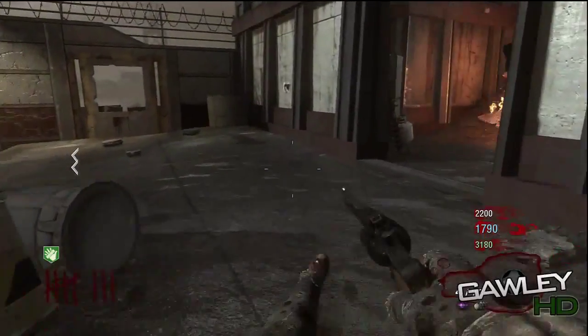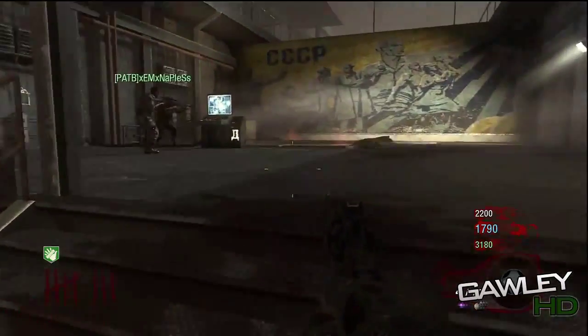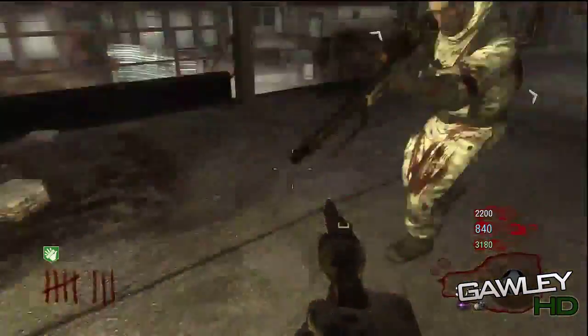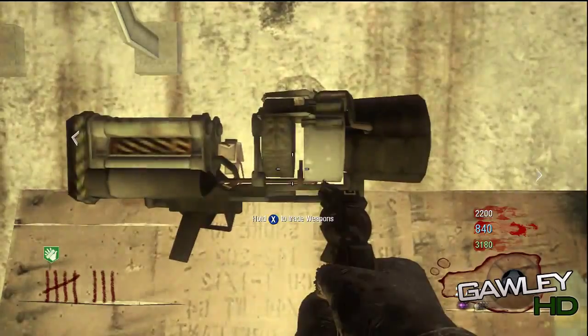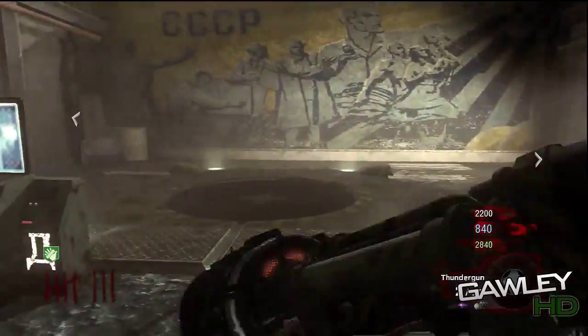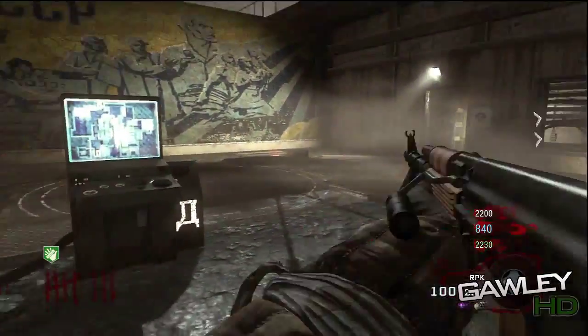What's up guys, this is Golly, and here's a little something I found out in Black Ops Zombies. I'm pretty sure this works on any map. If you go up to a mystery box with any pistol and buy it, you spin in a circle, jump, and shoot your pistol again — you will either get a Thunder Gun, a Ray Gun, an RPK, or one of the LMGs.